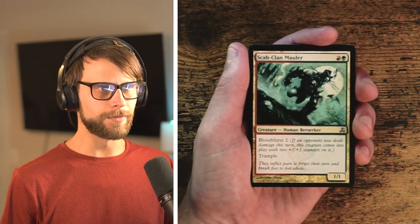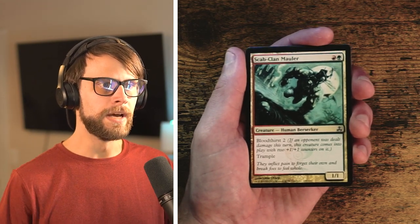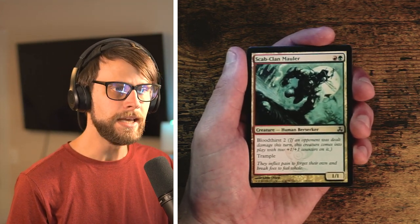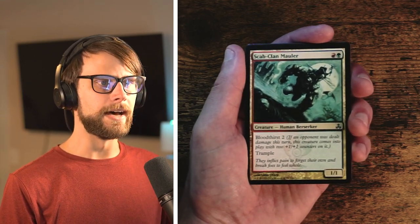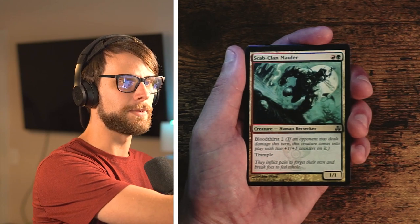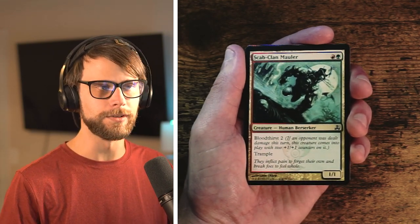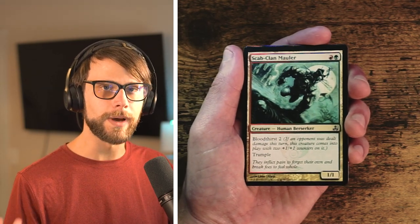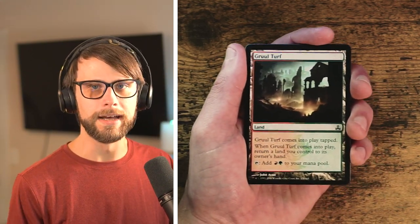Scab-Clan Mauler — a really interesting Gruul card. Red and green for a 1/1 with trample and Bloodthirst 2. If an opponent was dealt damage this turn, the creature comes into play with two +1/+1 counters, so you could get a 3/3 trampler for two mana, which is quite good. If you're in an aggressive build, this is exactly the kind of card you want — it capitalizes on aggression and progresses it. It's not necessarily first-pickable, but it's quite reasonable if you're already in a Gruul aggressive strategy.